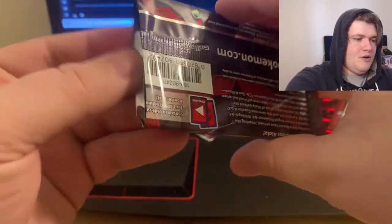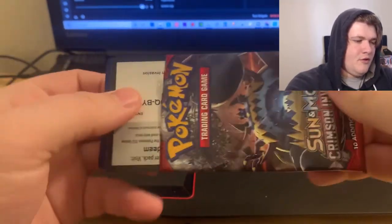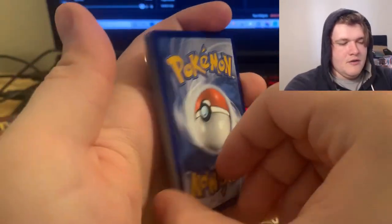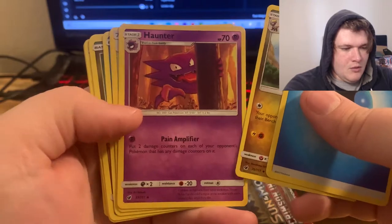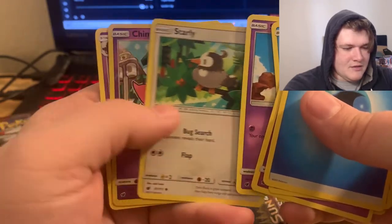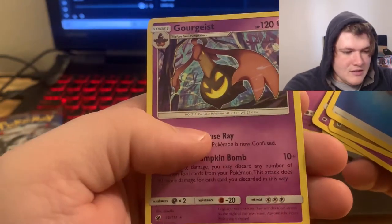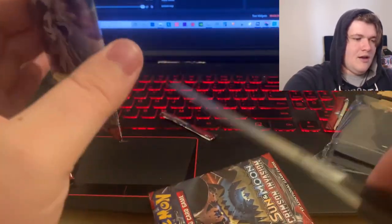Opening this one from the front. Guessing Fairy again - it's Water! We have a Hakamo-o, Haunter, Devoured Field, Staryu, Jangmo-o, Snom, Crabominable, Starly. Reverse Chimecho again, and we have the Gorageist Non-holographic. Haven't hit anything in Crimson Invasion yet - not a gosh darn thing.